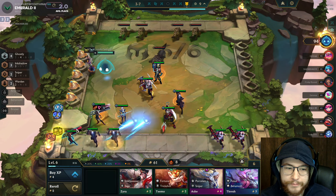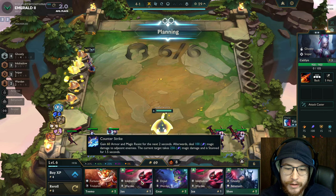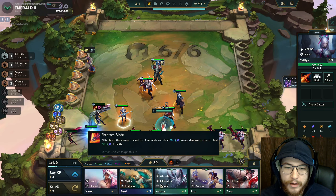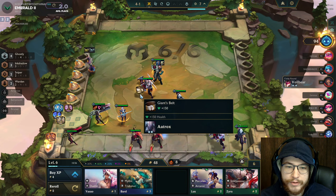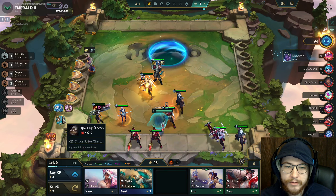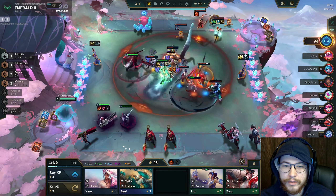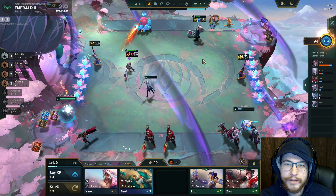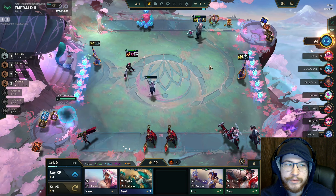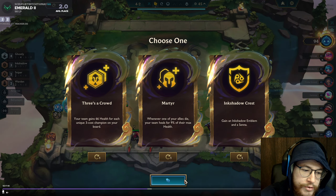A lot of boards cap out at level eight — going level nine or ten is pretty unique for this set, so don't think it's the norm. My board is very strong and I feel confident. If I didn't play near-perfectly — making the most max-capped board I could and making good decisions — I probably would have gotten second place. When you're streaking this long you need to make the most capped board you can possibly do and position to be able to win. Not every game is just going to be handed to you.